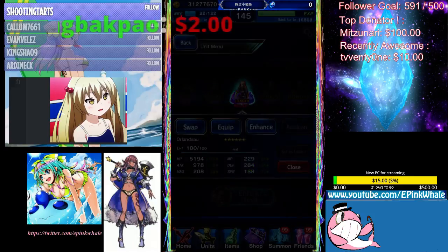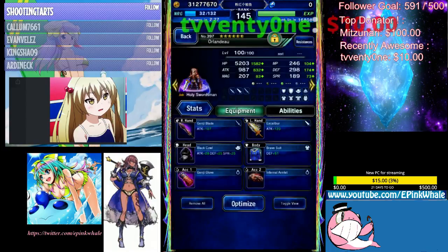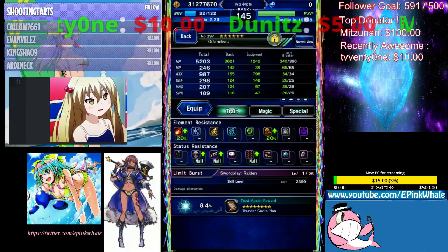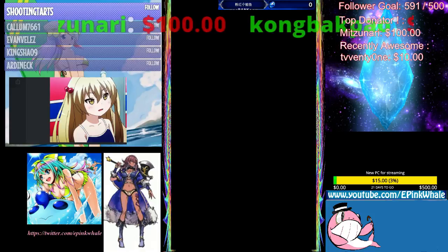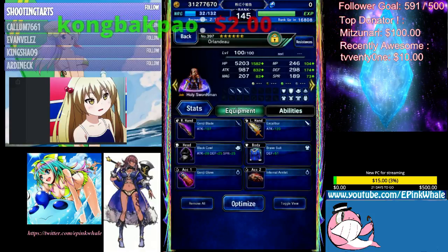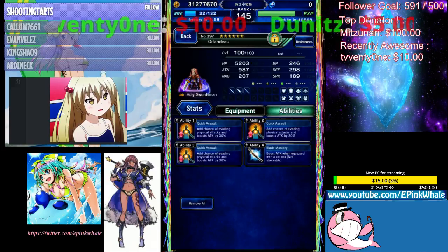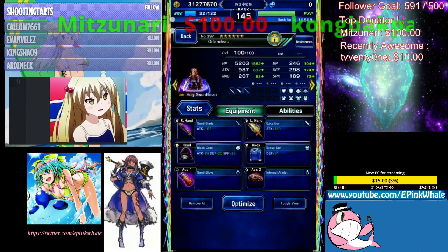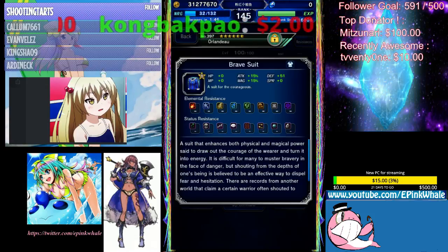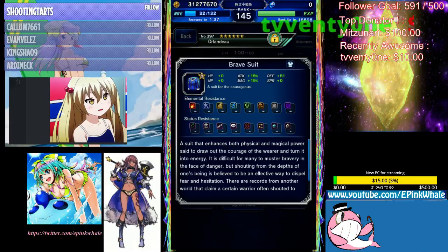I'm gonna use Orlando as an example. We should use the same Esper so it's not skewed. This Orlando is max potted attack — 34. This is very important because TMs that give you base stat increases, like Bravesuit and Inferno Armlet, are going to work better on a unit that's max potted. The attack is 987 with Odin.